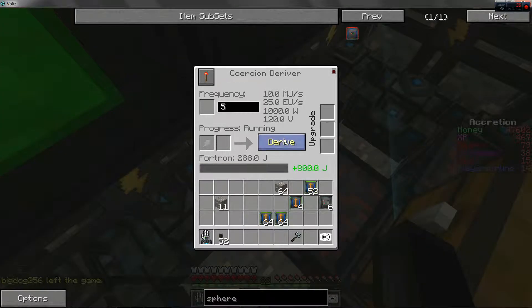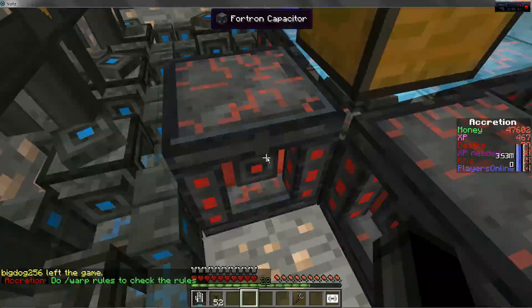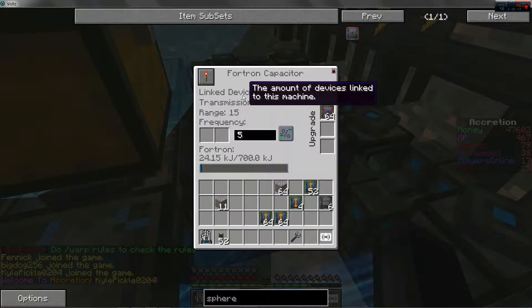Or you can use integrate mode, which takes the energy out of all your systems and puts them back in the battery. Once these are all powered up, you're gonna start on your Fortron capacitors — turn those on. What these do is they take the energy made by the coercion derivers.